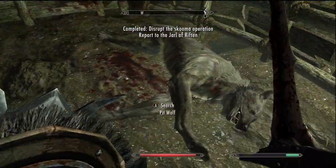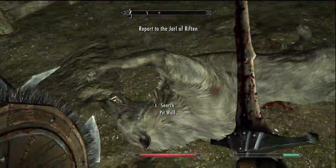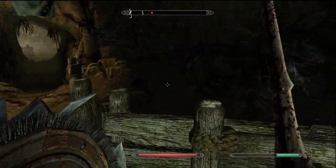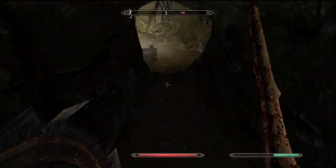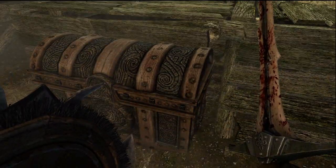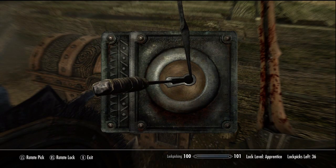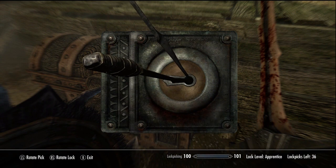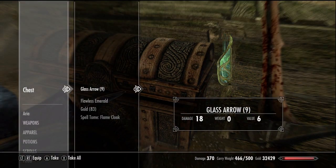That is a big wolf — that's huge, it looks like a dire wolf. Whatever that thing was, it was huge. Basically the reason why this place is awesome is that you can level up your conjuration. You can come back to this cave anytime you want, and generally you won't have to worry about it ever being messed up.